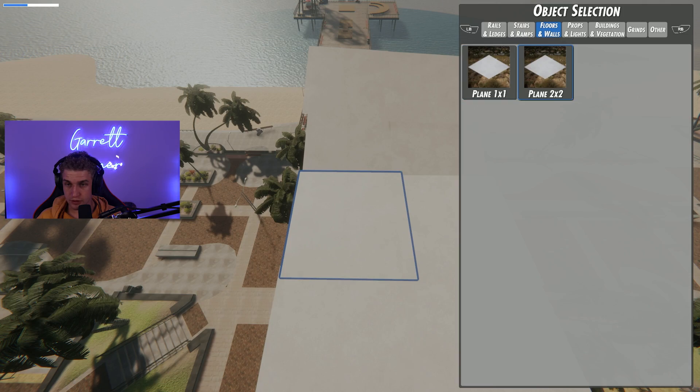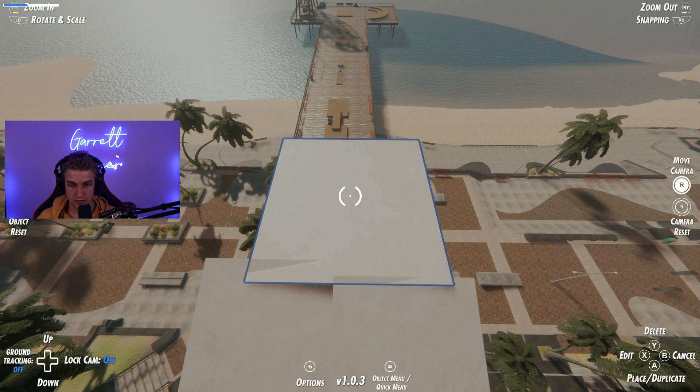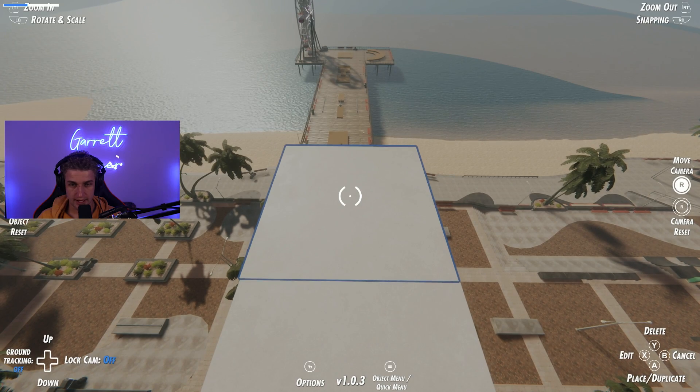We're practicing, we're learning. What about a two by two plane? That could have saved us a lot of time as well — we're gonna pretend I knew this the whole time. That can be a little gap. We need a little bit of runway so we're building out, and now we can begin our descent.